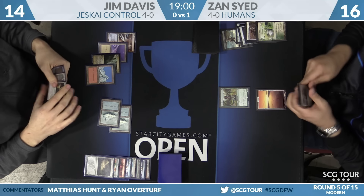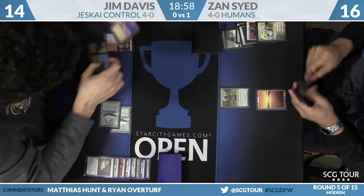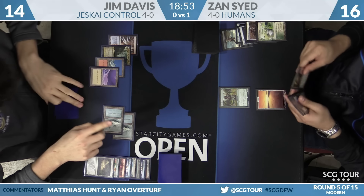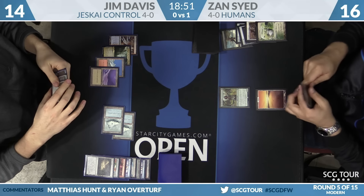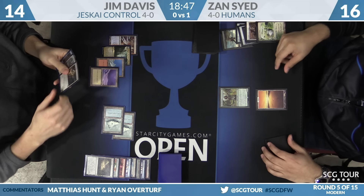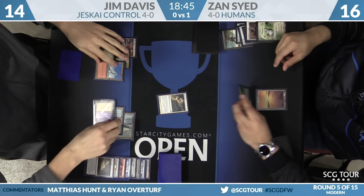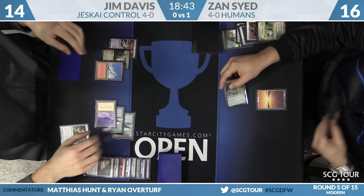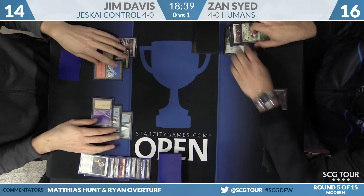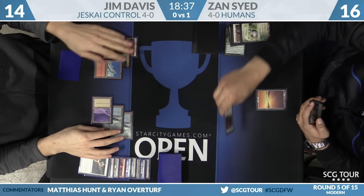Players should be concerned about time — less than 20 minutes in the round. Jim has Elspeth, Sun's Champion in hand but only single white in play, so he can't cast it quite yet. He'll Path the Noble Hierarch — the Plains is already in play. He says go, meaning he can't use Azcanta this turn.